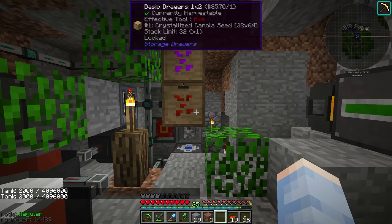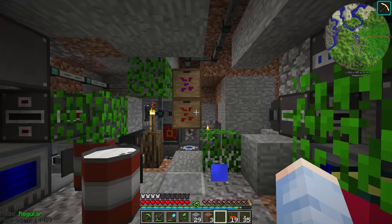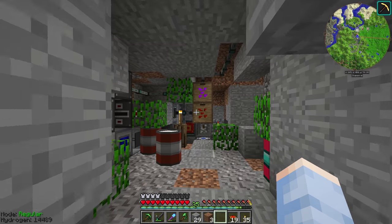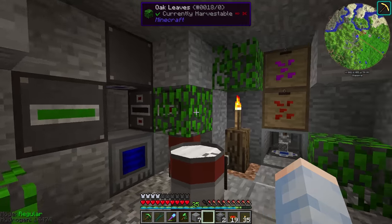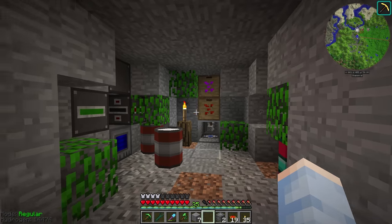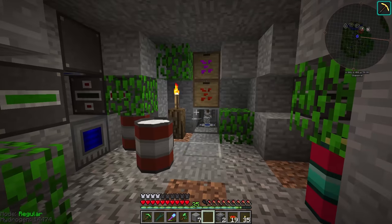We have to wait for all those crops to fill up before this will start making empowered seeds. But while we're waiting, it's about time we pretty up this place because I'm tired of it looking so ugly. Just a few facades makes everything so much better — we got everything looking nice. Of course we still have conduits running everywhere, super ugly, but as long as we can't see it, it's fine. Everything should be completely set up now.